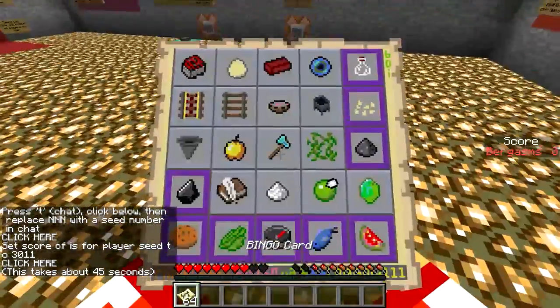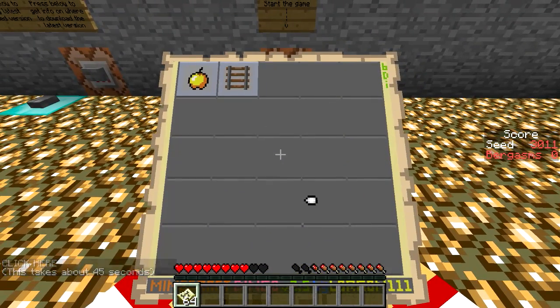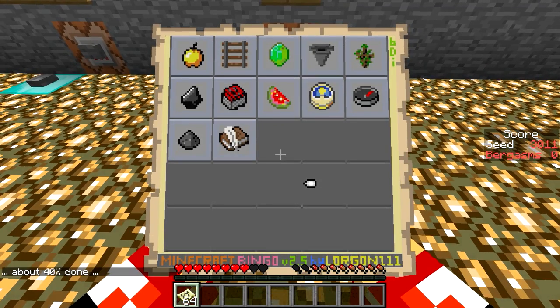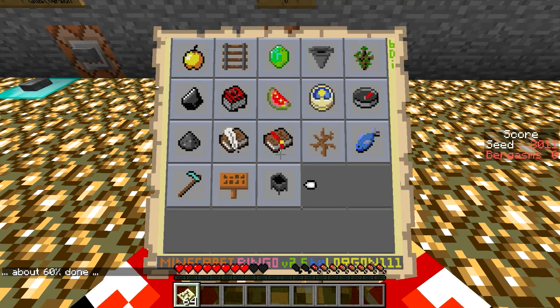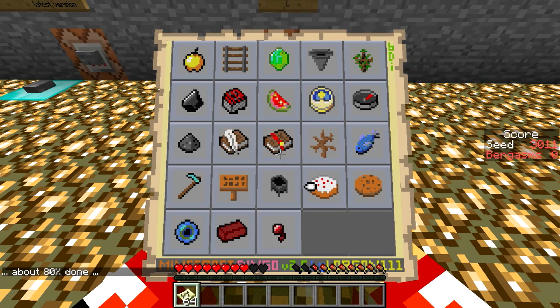We're back with another card - the previous one was 3-0-11, the 25 point challenge, and this one is pretty much the toughest seed I think I've seen. It has every bad item you could possibly want. Even in those top two rows that's a significant challenge. There are a couple easy items but that's about it. You need chickens, cows, a desert, a jungle, extreme hills, fishing, a diamond hoe, a sign, an enchanted book - it's crazy.